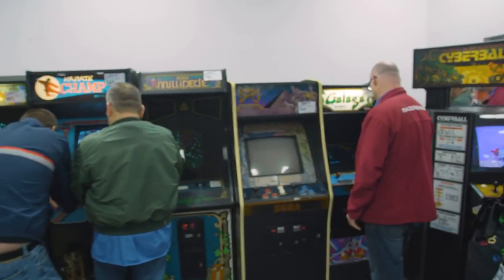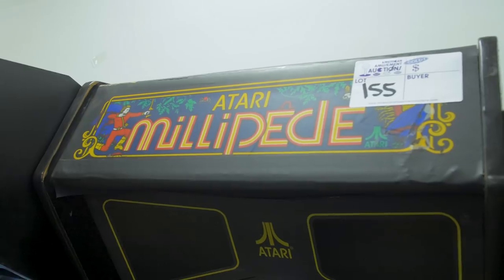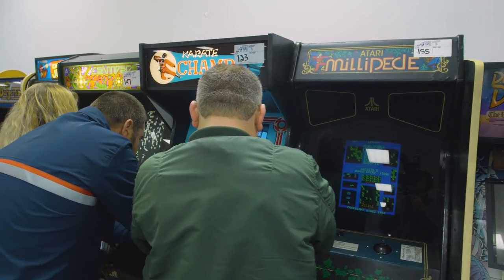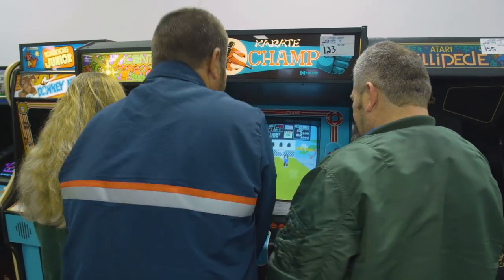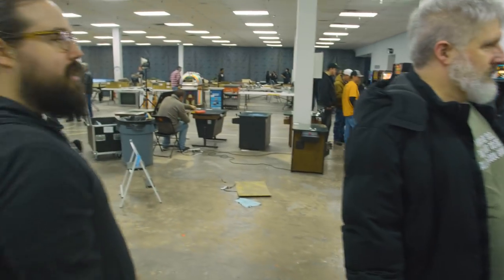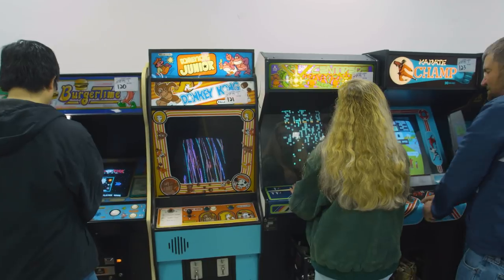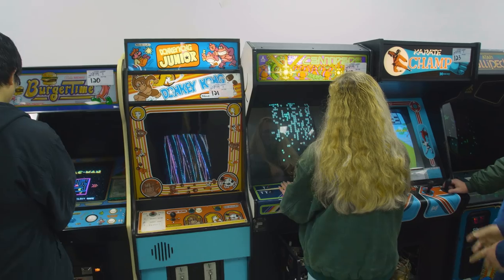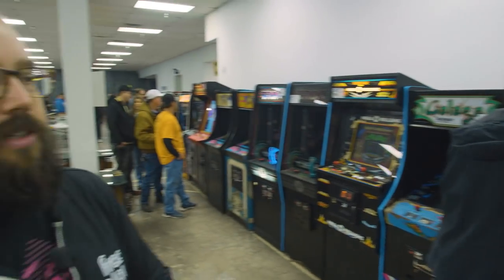Next to a cool little classic lineup — we've got Millipede. It is on. Millipede's cool, it was a launch game for Freeplay Richardson, we haven't had it out in a long time. Next to Karate Champ — a game I just went through our numbers on. We actually have four of those, so we probably need to chill out on the Karate Champs. Next to a Centipede that appears to be working okay. All of these classics could be emulated — we won't know until we play or see them turned on again.